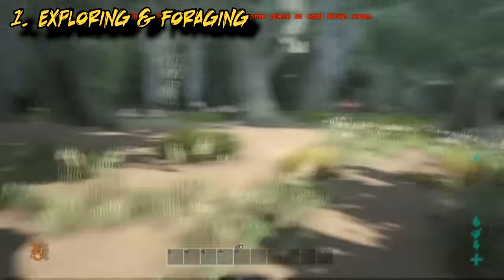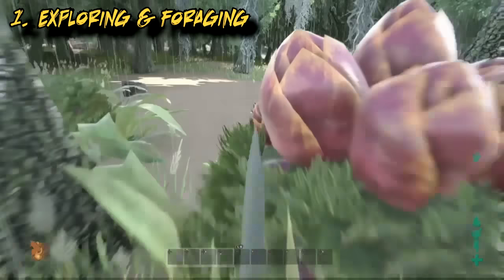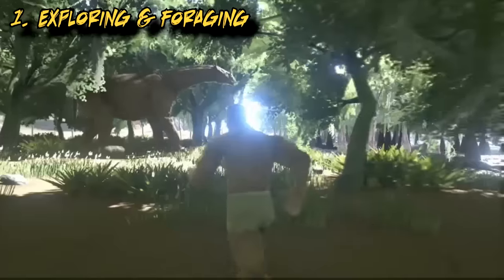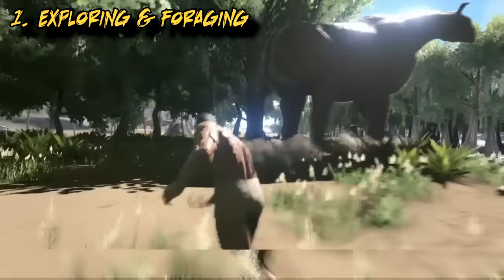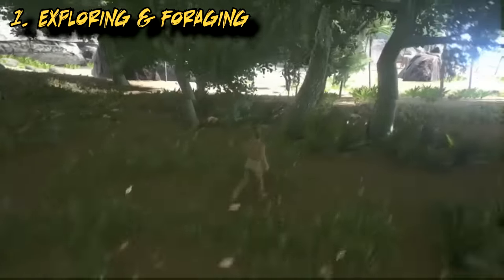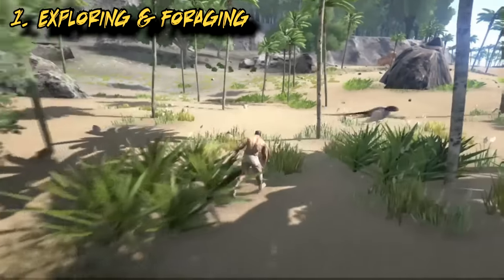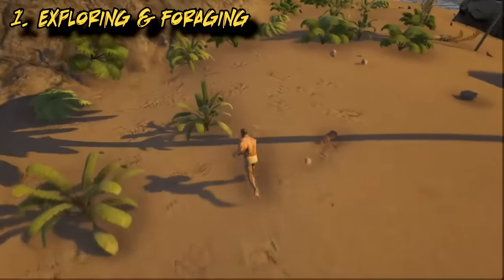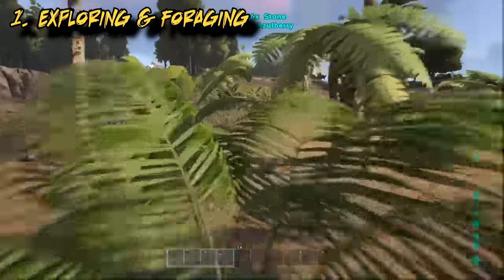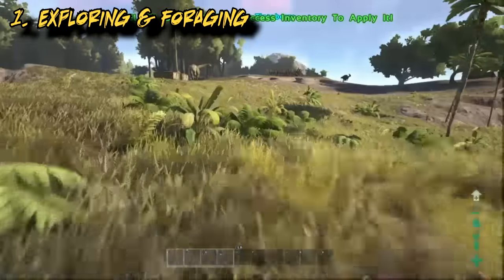The first thing I do when entering a server is explore the place and find out what's where. Since this involves a lot of running you're using up a lot of stamina, and you've got to keep feeding yourself as your hunger goes down quick. Everywhere you go you're smashing the Y button on Xbox or the E button on a keyboard to pick up and forage everything you run over. With everything you pick up you're gaining a little bit of XP as well as the food you need to keep yourself going, and you'll push yourself through the first few levels doing just this.